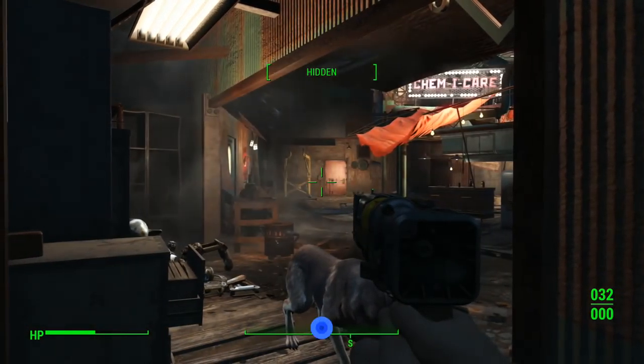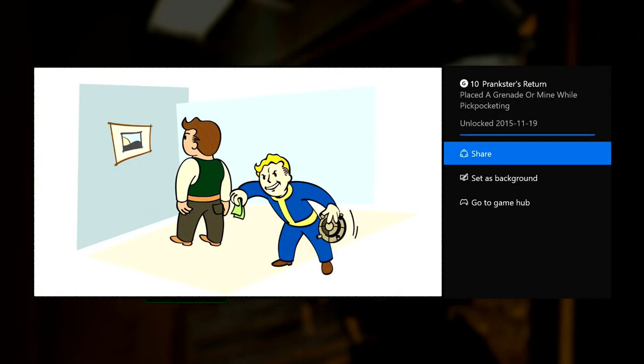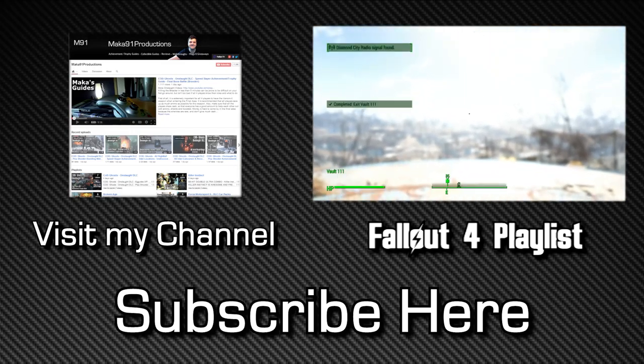We did do this on an ally, so people might get mad at you and try to kick you out of Diamond City — which is why I recommend quick saving and reverting. But you can also do it on an enemy in the free-play areas. Thanks so much for watching, feel free to share the video with your friends, drop a like, and I'll see you next time. Peace.